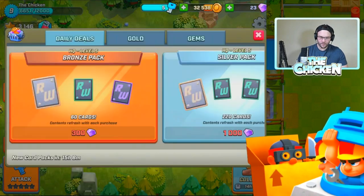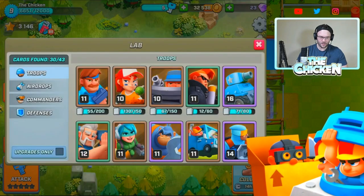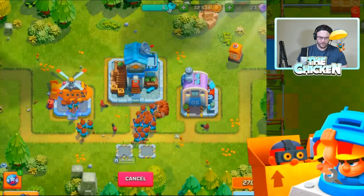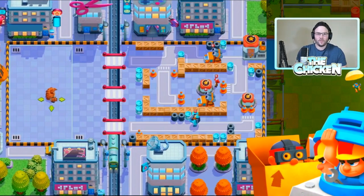So the first one is gonna be - let's take a look at what our rush packs are. We got tanks, man that laser one is juicy, 2000 gems. Oh, that's expensive. Alright, so the first one guys we're gonna get into is something we've shown you before, and that is going to be all troops and the siren, and it works very well.